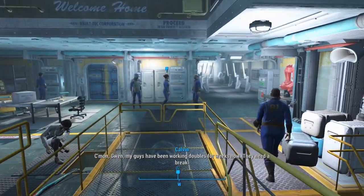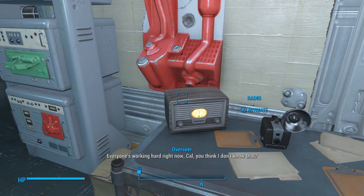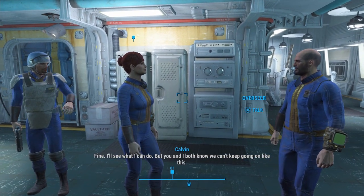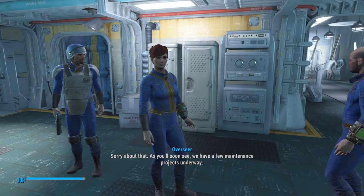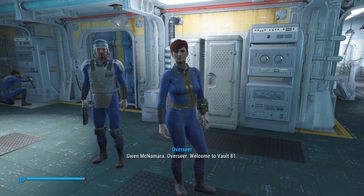Come on, Gwen. My guys have been working doubles for weeks now. They need a break. Everyone's working hard right now, Cal. You think I don't know that? Just do the best with what you can, that's all I'm asking. Fine, I'll see what I can do, but you and I both know we can't keep going on like this. Sorry about that. As you'll soon see, we have a few maintenance projects underway. Gwen McNamara, Overseer. Welcome to Vault 81.